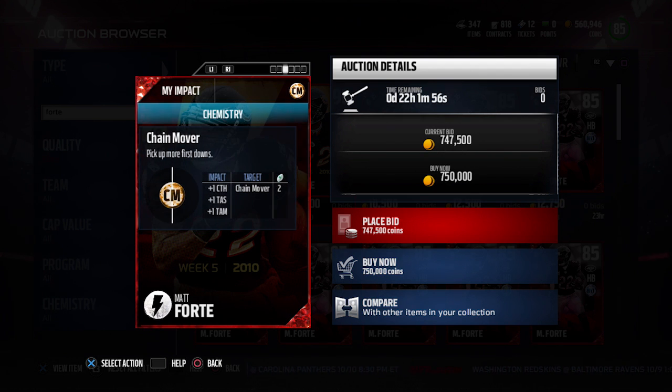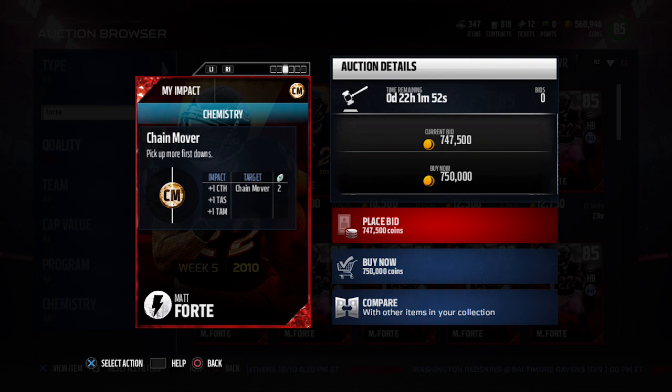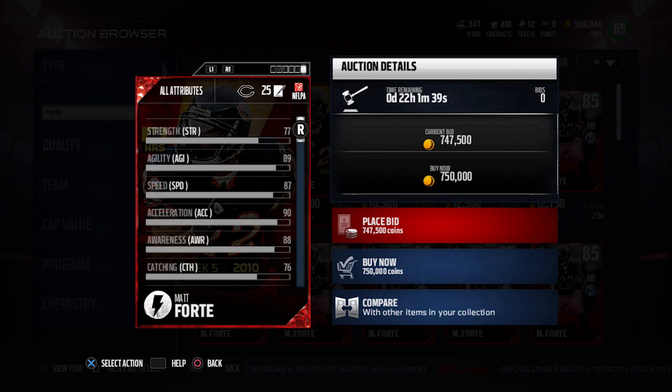It doesn't really have a whole lot that's crazy about it as far as attributes go. It does have the chemistry for chain mover, which means it picks up more first downs, and it adds a little bit to catching, throw accuracy short, and throw accuracy mid — which isn't too bad. Those are all nice things to have.